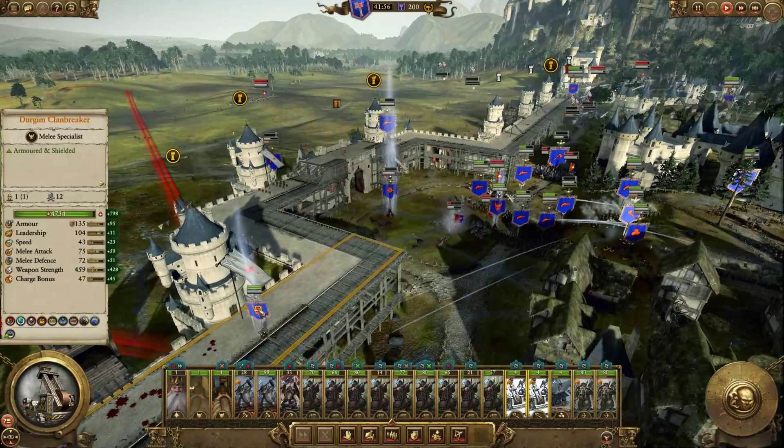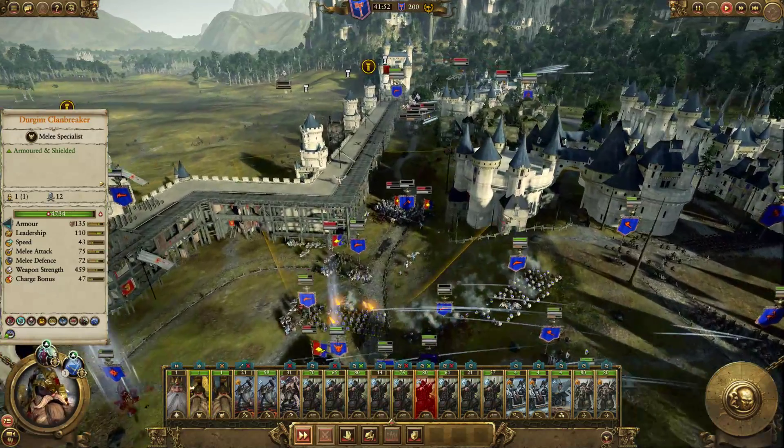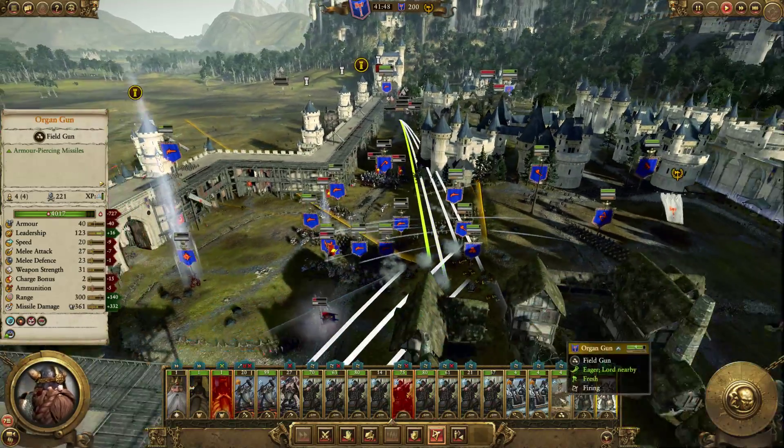They seemingly are still doing quite well. Doesn't look like we really need these towers anymore — get him down here, help us fight. Doesn't matter, it's part of the garrison, so if it gets wiped out it's not the end of the world.